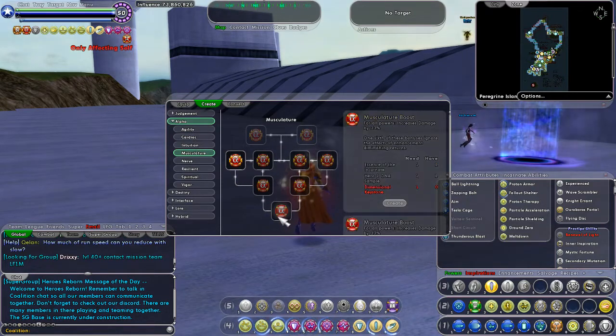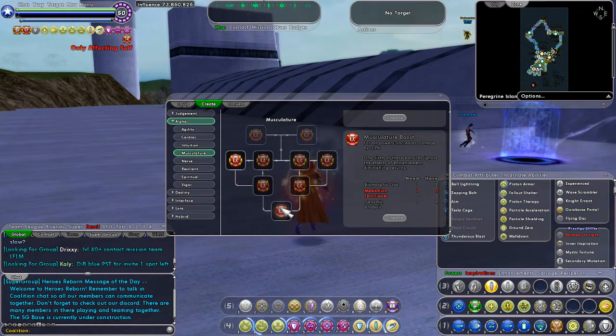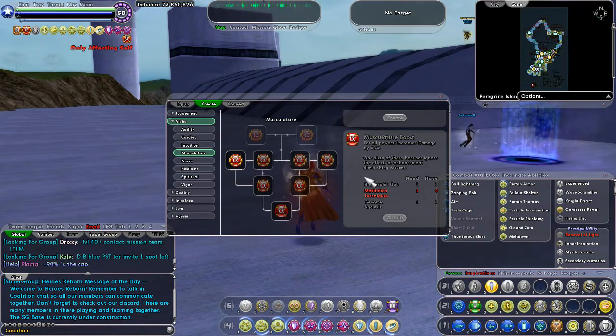When I scroll over here I can see what I want to make and what I need to make it. I need biomorphic goo, I need meditation techniques, and I need genome analysis. These are the three things I need. Once I have all three, I can click the Create button and it will create the incarnate ability. So now you know what you need — but how do you get those items to make it?